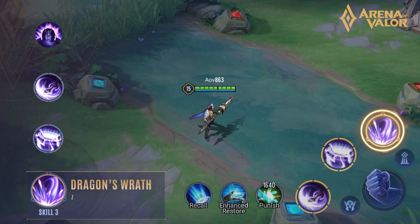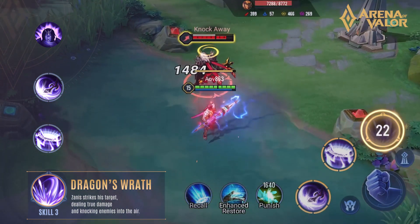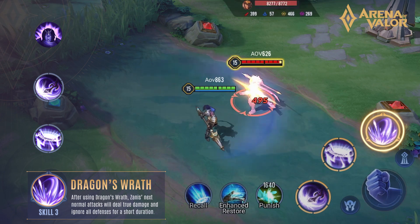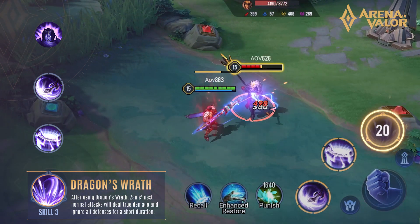Ultimate, Dragon's Wrath. Xanis strikes his target, dealing true damage and knocking enemies into the edge. After using Dragon's Wrath, Xanis' next normal attacks will deal true damage and ignore all defenses for a short duration.